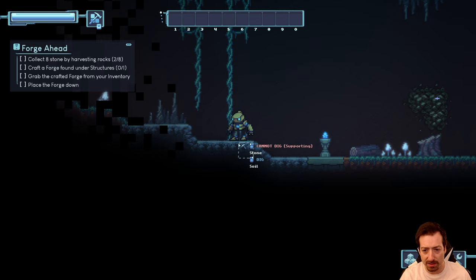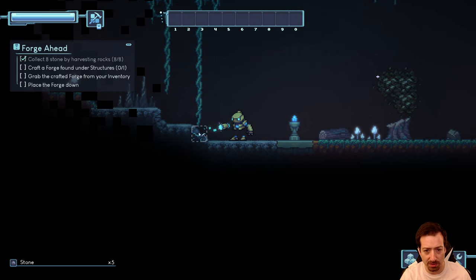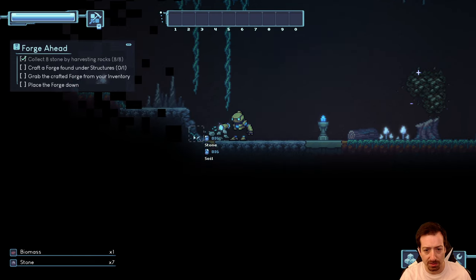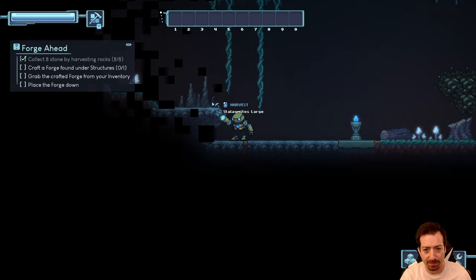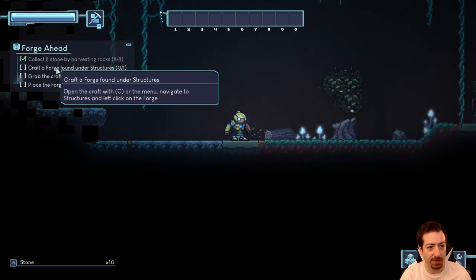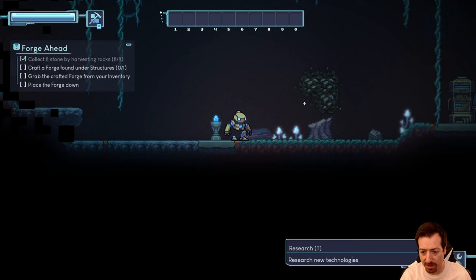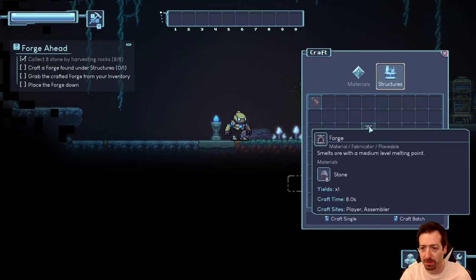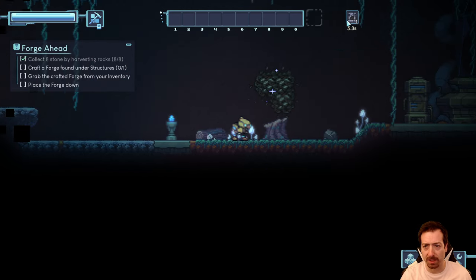Looks like it's pretty easy to just dig stone by left-clicking. Cannot dig supporting — I guess you have to harvest what's on top of it. I think we got plenty of stone. Now we craft a forge, found under structures. Tab to open, C for craft, T for research. Forge smelts ore with a medium level melting point, requires eight stone. Looks like it takes time to craft.